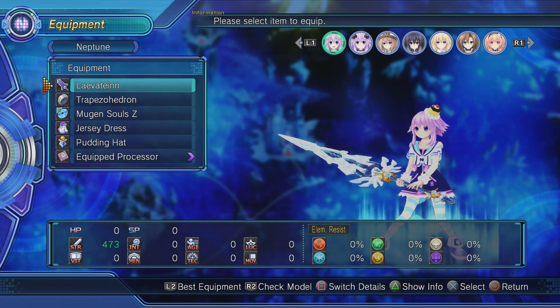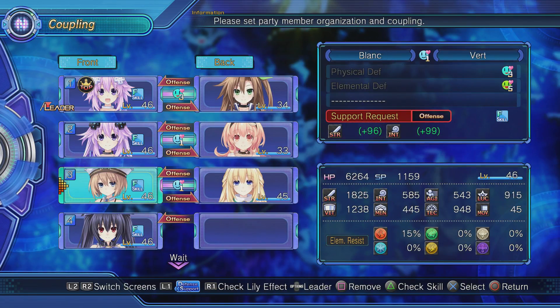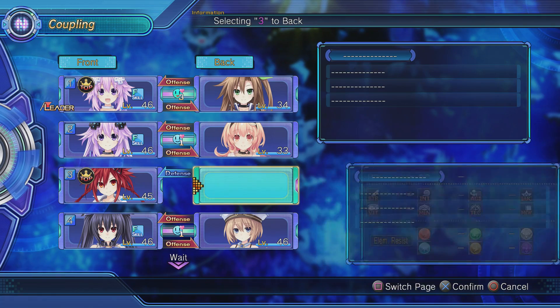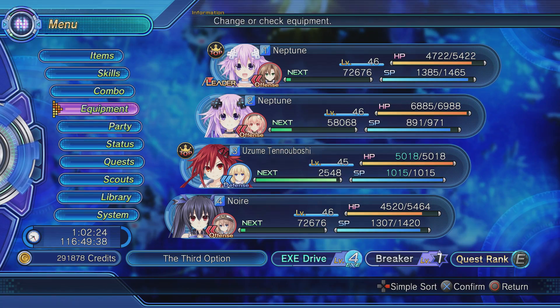Let's get Uzume in the group. That's not what I wanted to do — party, coupling. Probably put blonde there, alright, we'll get Uzume there and get there. That all feels good. Equipment.